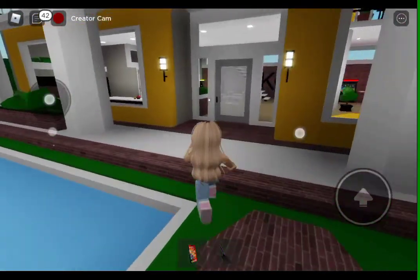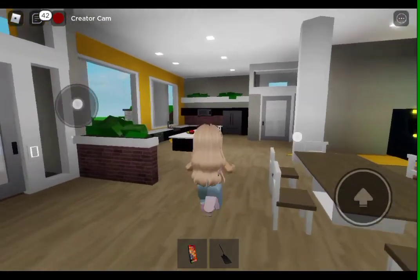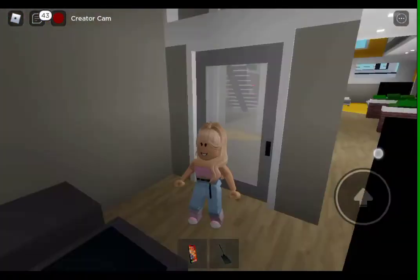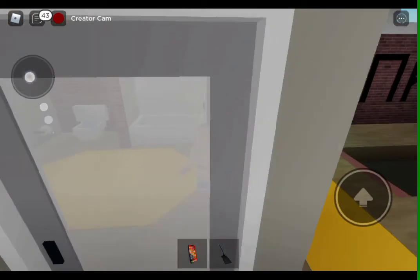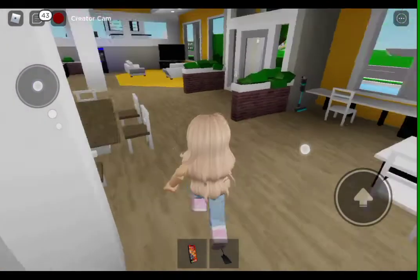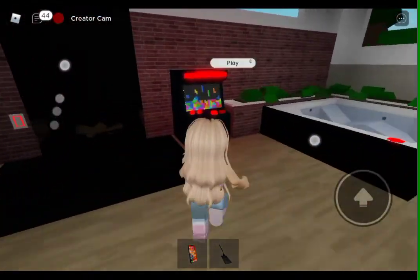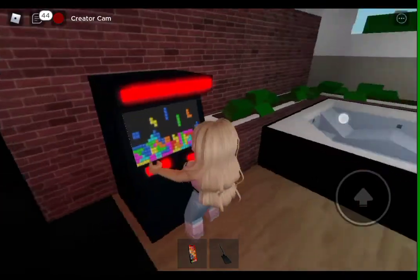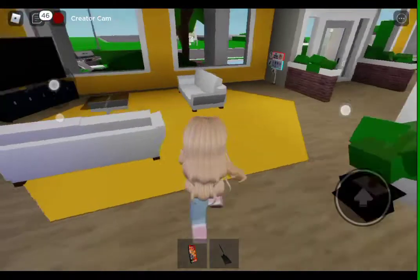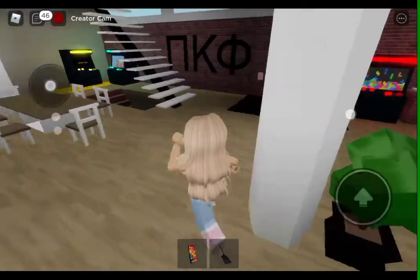I'm just going to be showing you overall inside of the house. So over here we have the kitchen and we have the wash area over here and we also have the bathroom over here. They also come with these game stuff from the arcade and you can make them play them. And they also have this jacuzzi that's inside, and this is just the living area.